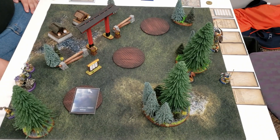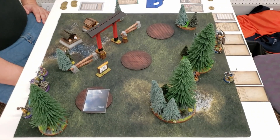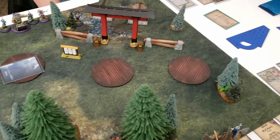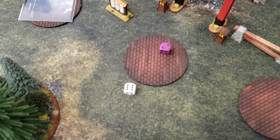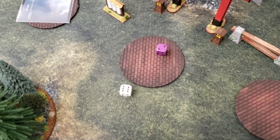Let's get the camera focused one last time on the table. We will see you at the end of turn one. But first, let's do our roll on camera for initiative in turn one. And the eyes have it — I will be moving first.